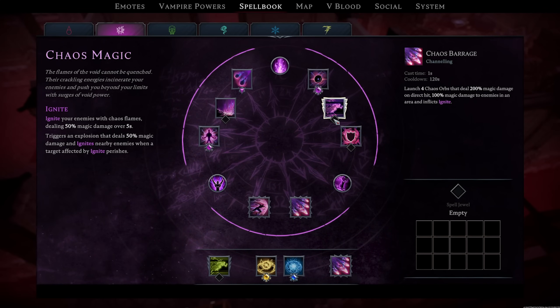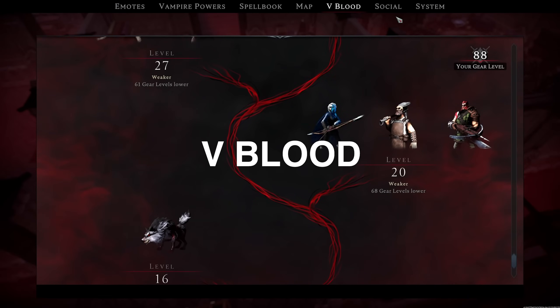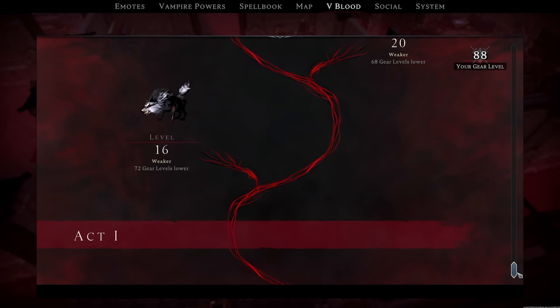So V blood is your list of bosses — this is what you'll get back to on the map in a moment. This game has very linear progression; it's almost impossible to do it wrong, but it's definitely possible to do it inefficiently — wasting time doing things you don't need to because you're not aware of something you should be. That's where this guide will probably be most helpful.